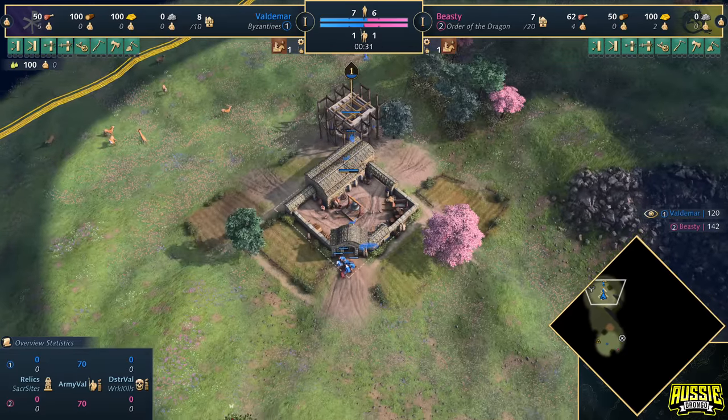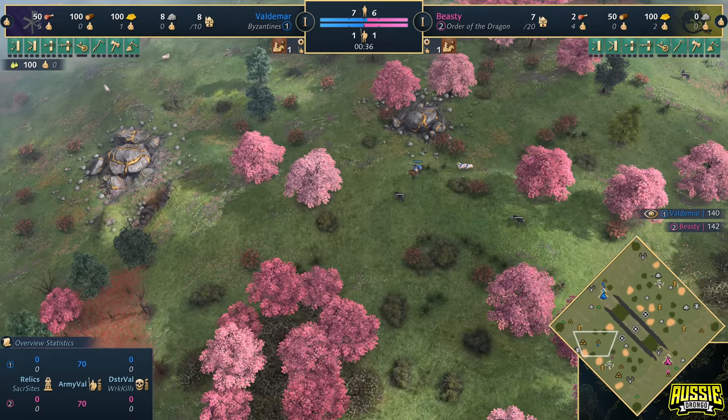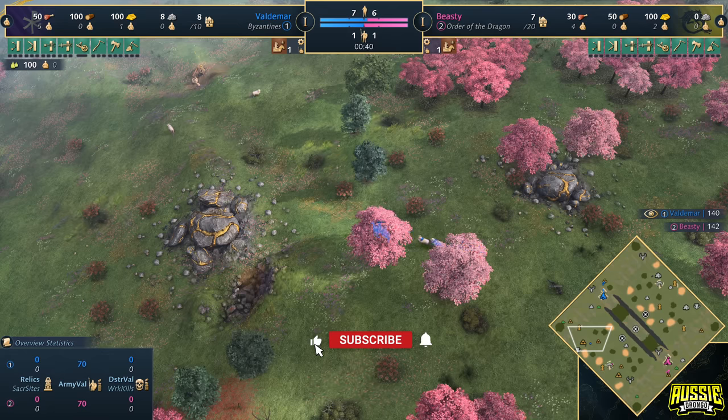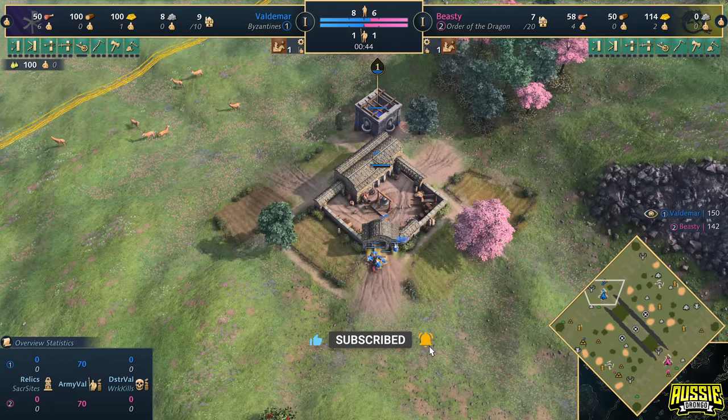Ladies and gentlemen, welcome. We're here on Hidden Valley, one of the brand new maps released with the Sultan's Ascent expansion pack. And boy, isn't it a beauty — it's a bit interesting. I'm still not sure if I like it, but let's talk a little bit about it.